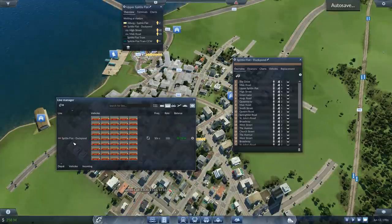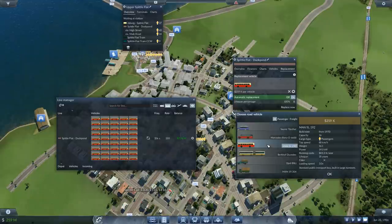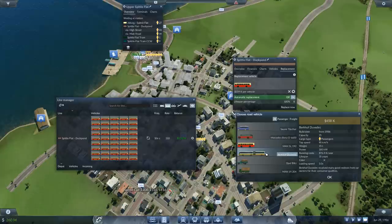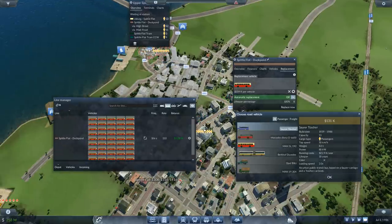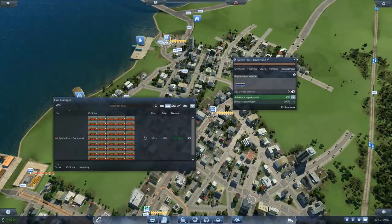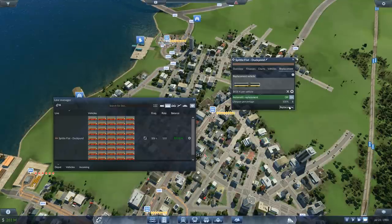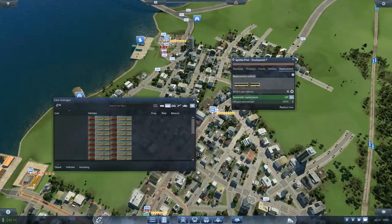It's the bus line — 806 seconds between arrivals. These are the MAL buses at speed 80. We're going to upgrade those to the Berkhof as well, especially considering the amount of passengers that are left behind. We're going to need quite a few more of these. Replace now: 15 million.